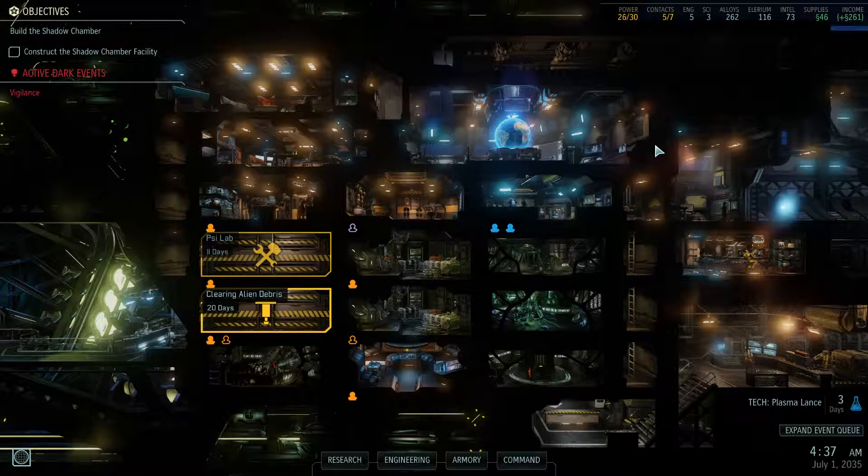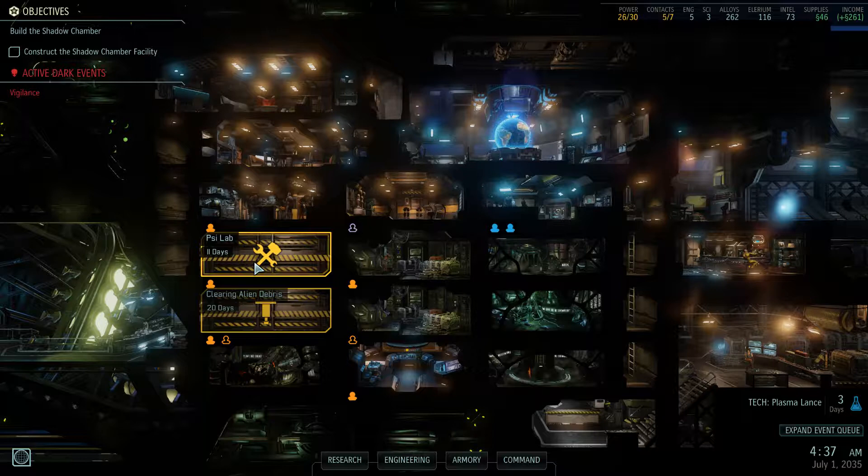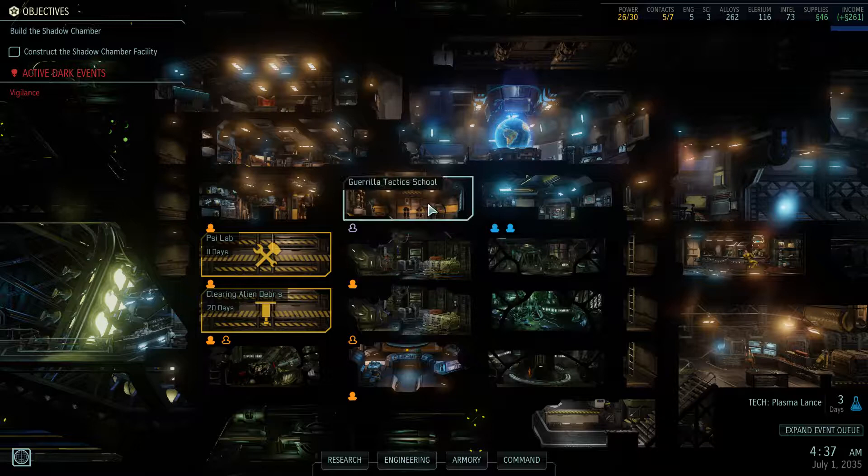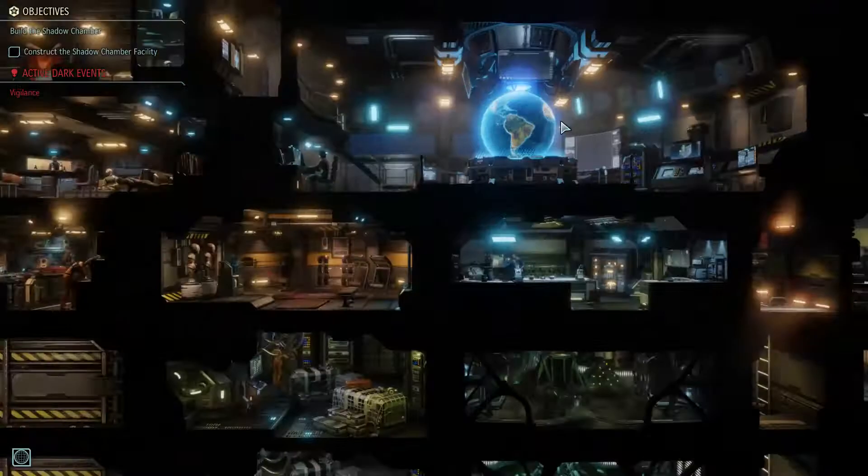We're back to XCOM 2. A rundown of what we have going on: got a sidelab being built, an experimental heavy weapon being built, improving rounds, and clearing debris. In terms of troops, we got enough guys for a mission, so let's line up a mission.